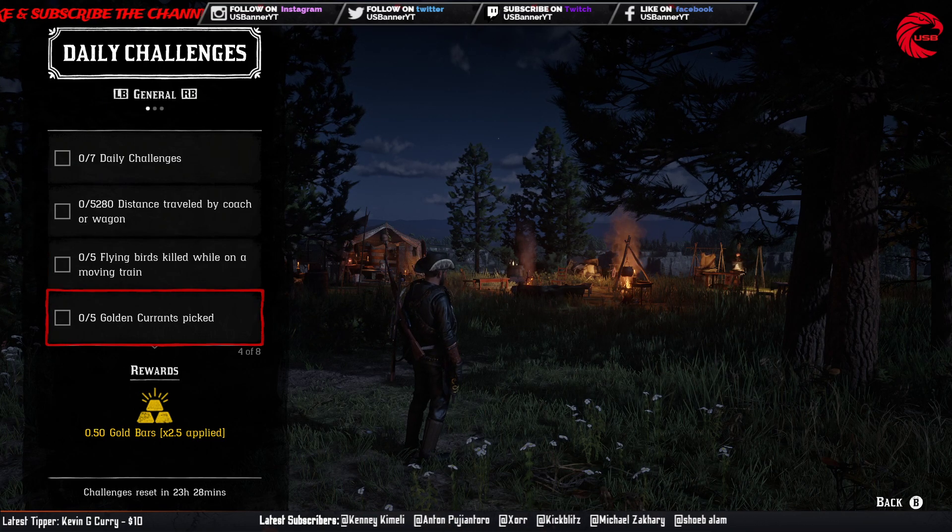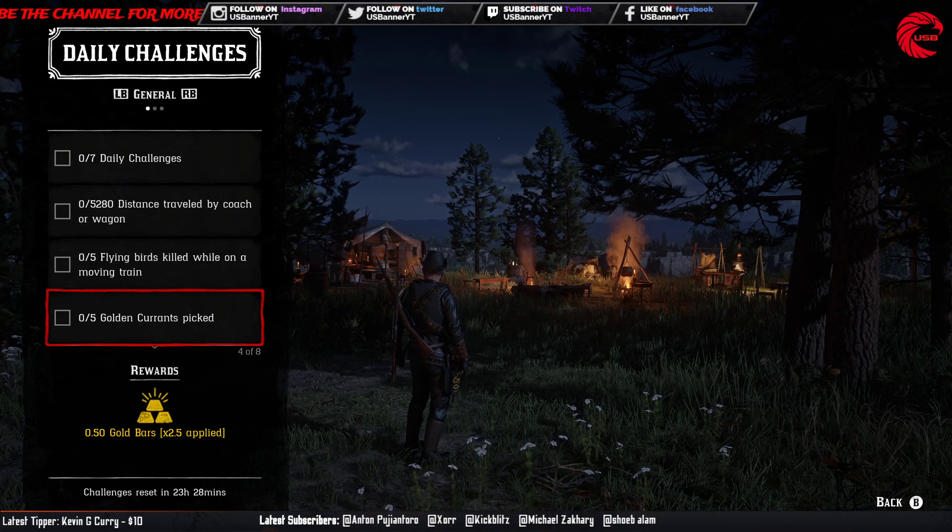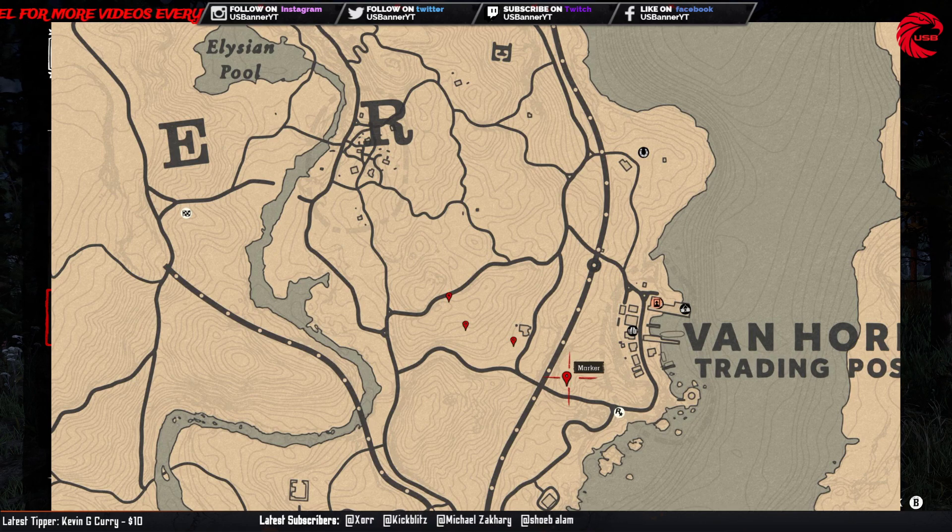Next is five golden currant picked up. Here is the location for the golden currant — in Van Horn you can get more than 10 across these four locations. You just need to collect five of them.